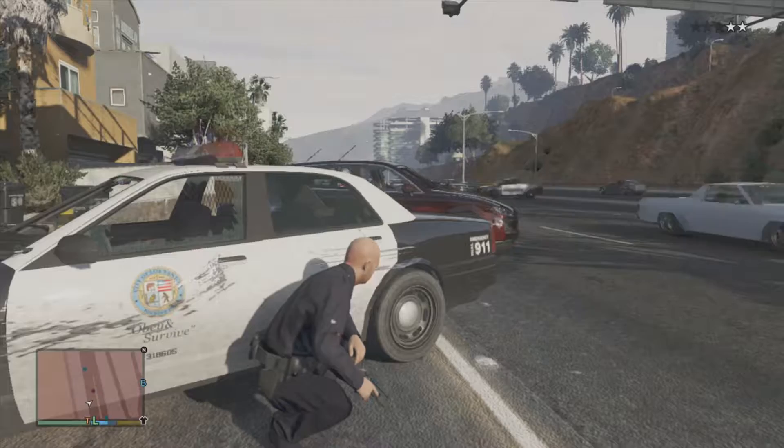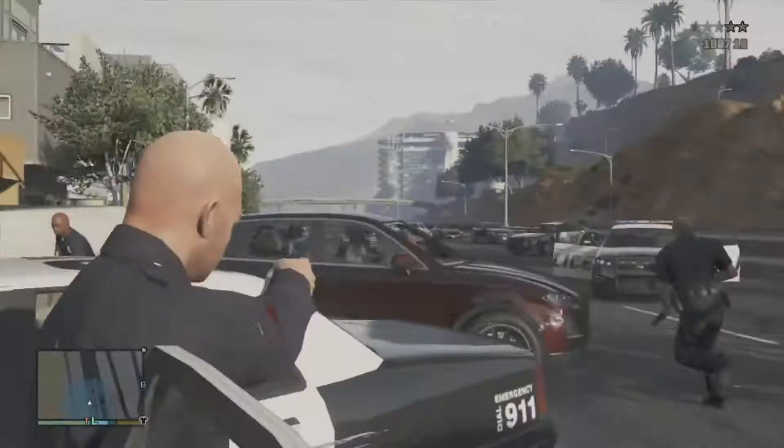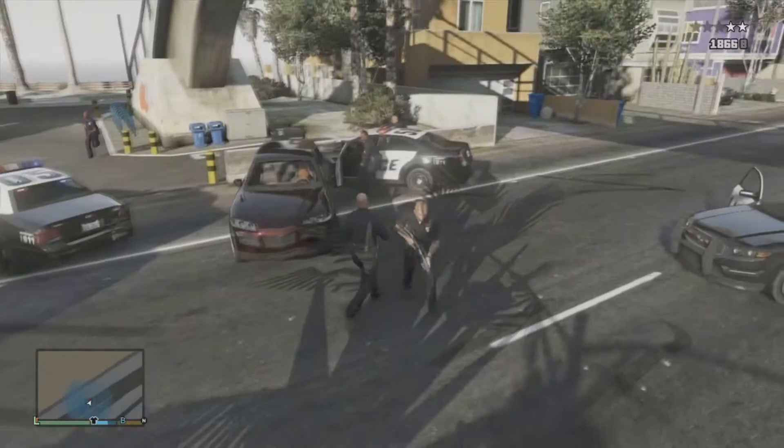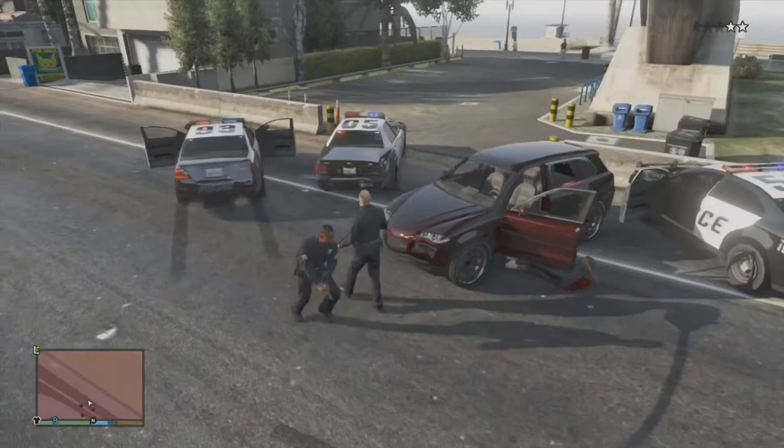The best thing about this mod is when you get a wanted level, the police do not come for you. They come to you, but not for you. As you can see, if I had two stars at this point, they would be shooting at me — two stars is shooting at you and one star they will point the weapon at you. But as you can see, they're just here to sort of be an assistance or a backup, so to speak. So that is another good thing about the police mod.